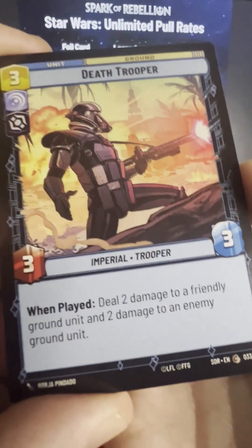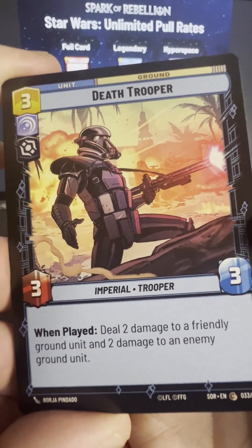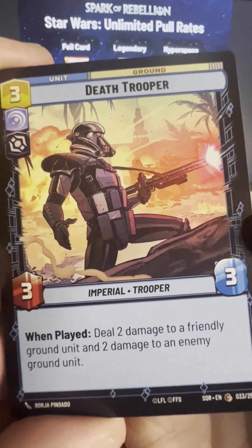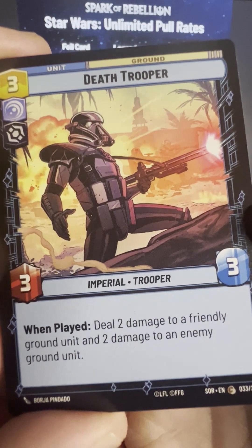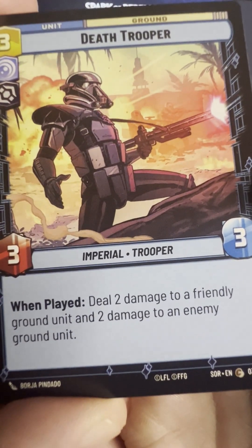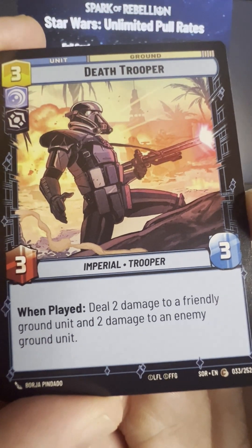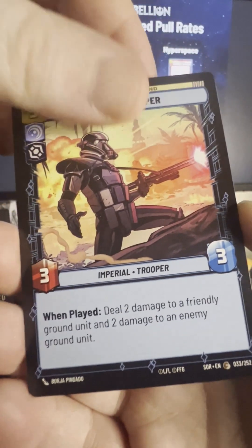Death Trooper — look at the Death Trooper, look how badass he looks. He's got that one hand thing going on, he's got the Tropic Thunder thing going on. Deal 2 damage to a friendly ground unit and 2 damage to an enemy ground unit. So he's spreading it all around. That's cool.